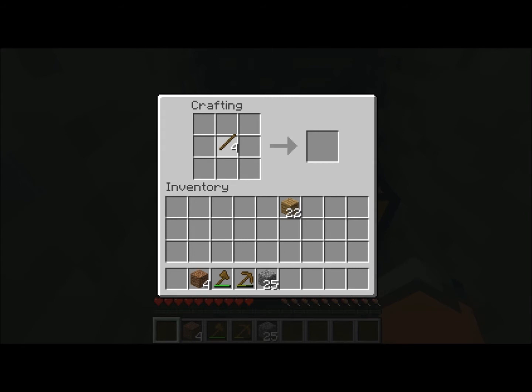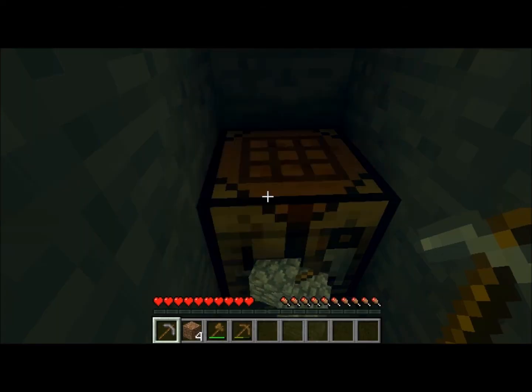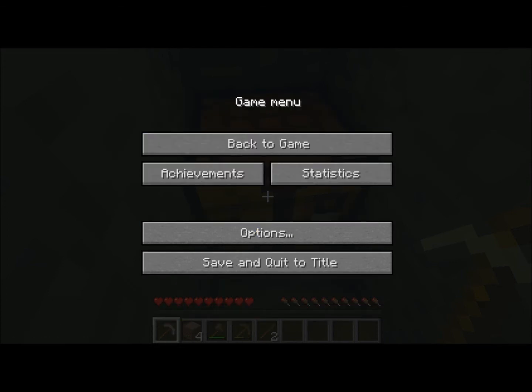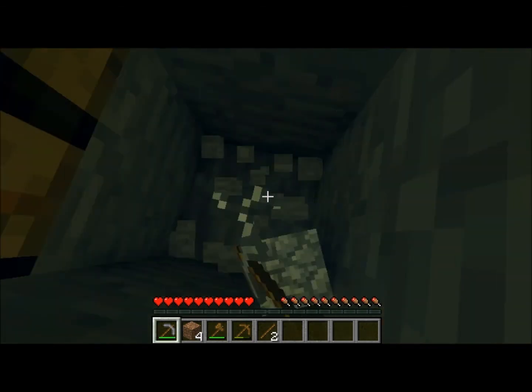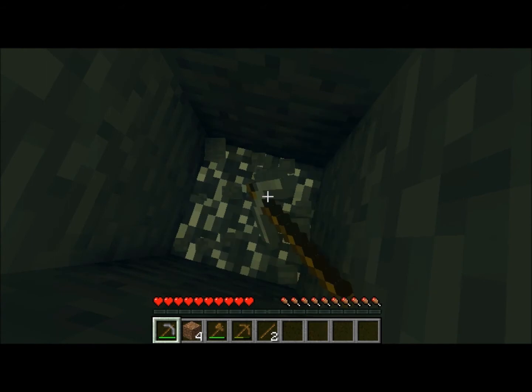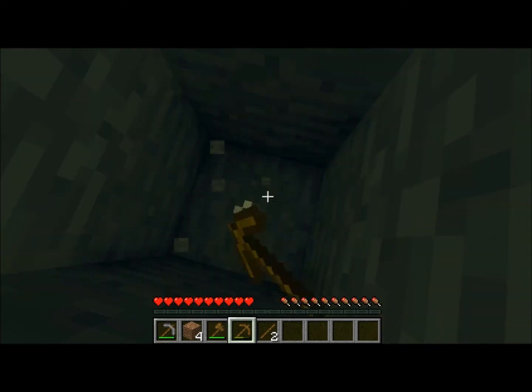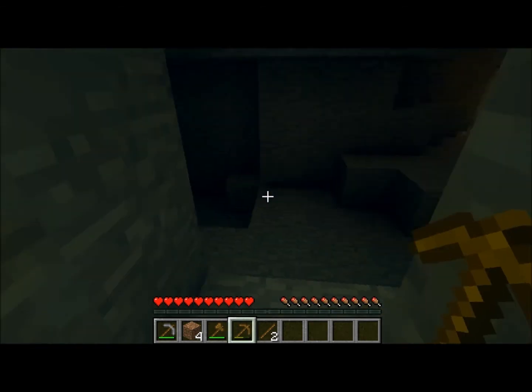I'm going to make a stone pick. Let's just do it. If others don't pick up, I've got a switch because it will use the best tool. This can be turned off by pressing O, or is it holding B? Yeah, you hold B on the switch to pick out, which is quite helpful.